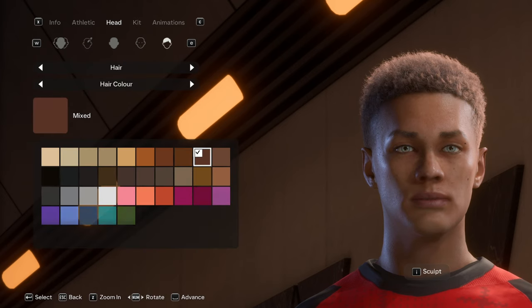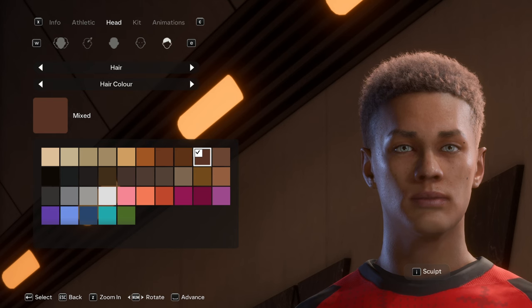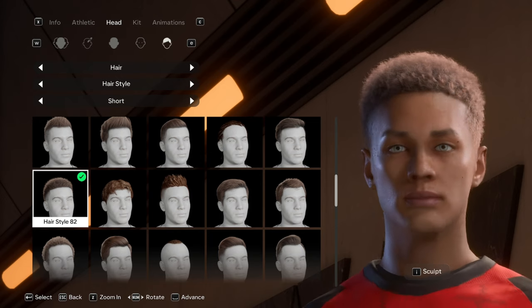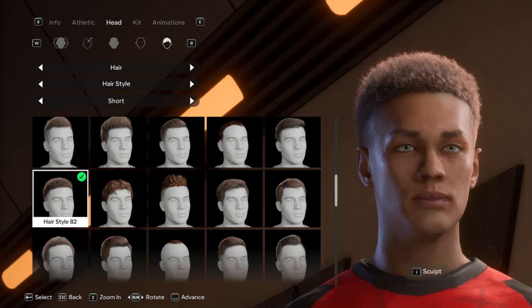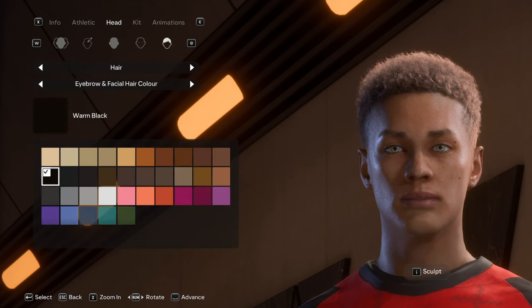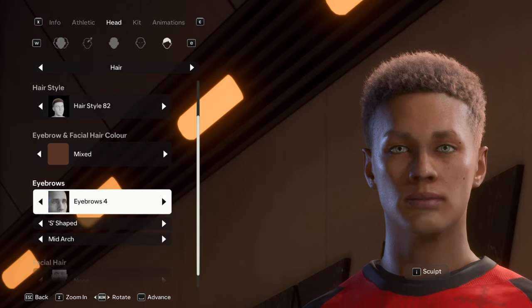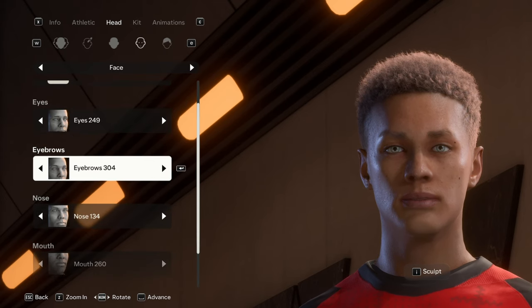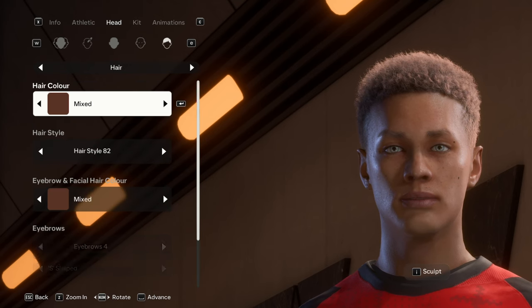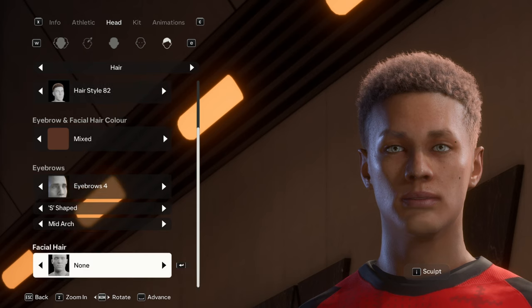For hairstyle, his hair color is going to be mixed - his dad is Black German so he has mixed-colored hair. Hairstyle is 82 - I think this is one of the best Black hairstyles available; it's a shame they didn't add new ones. For eyebrow facial color, I'm going mixed as well. Eyebrows are set to 4 - the difference between eyebrow structure presets and the hair color setting is that structure changes the shape while the other changes the hair texture. Going with the S-shape with mid arc.